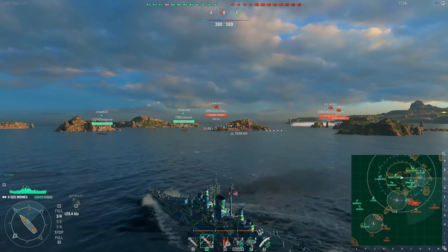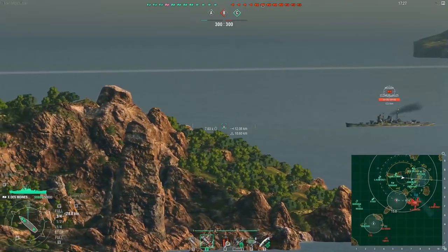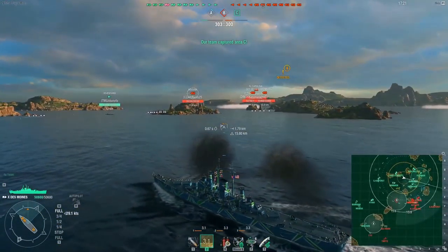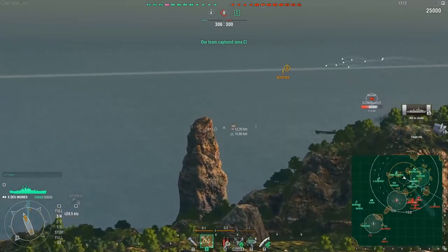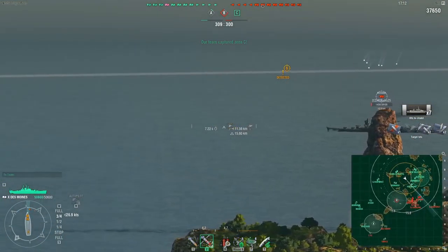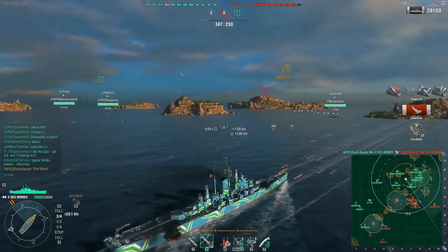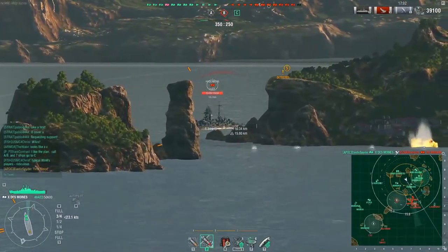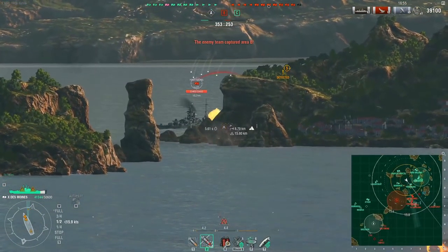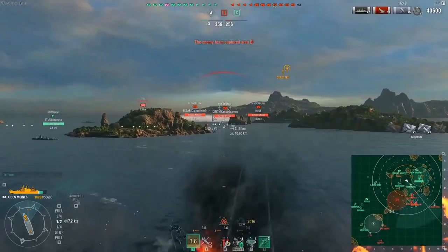Of course that would not be fun, and the only way to have fun with this reload mod is just to go in aggressively and kind of hope for the best. This Mogami gets spotted — I've got AP loaded. He's about to commence his turn, and the first salvo goes out. We get five citadels and one bounce — does it really matter? Then another two citadels for another 12k, and that guy's already on 1400 HP. He's dead for the first blood — 39k in about 15 seconds. Beautiful.